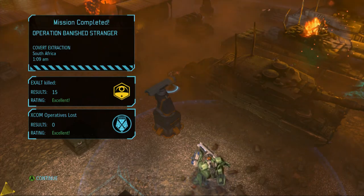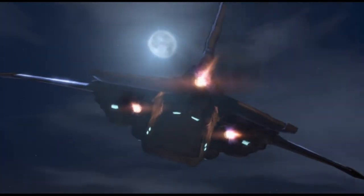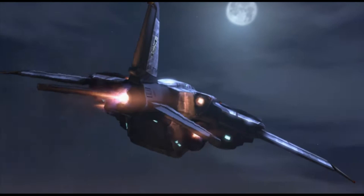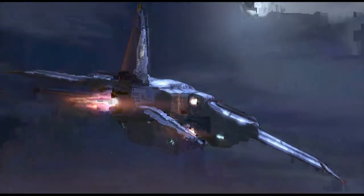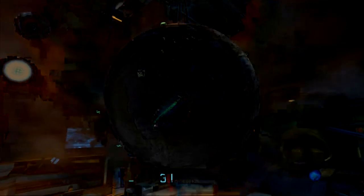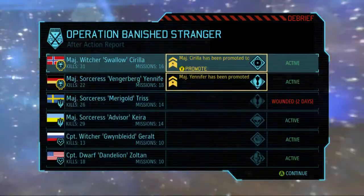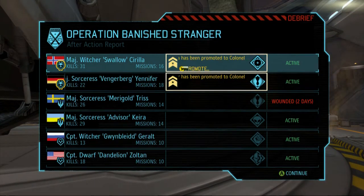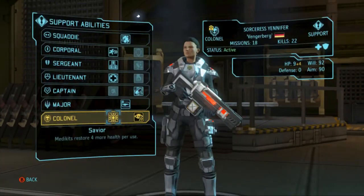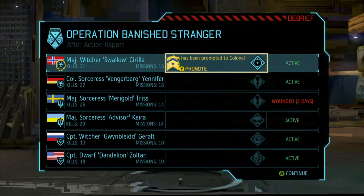We took some heavy damage with Triss and a little bit with Zoltan. Zoltan should be fine. Triss — I have a feeling she's gonna be out for a week. She didn't die, that's the important thing. She's out for just 2 days — awesome. And Yennefer and Ciri are now Colonels! Restore is 4 more health — we want Savior, 4 more health, that's amazing.